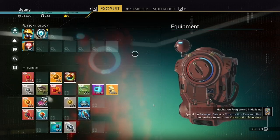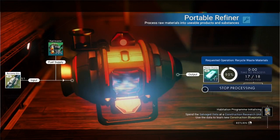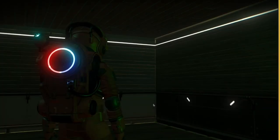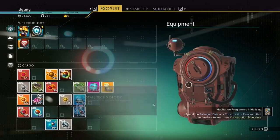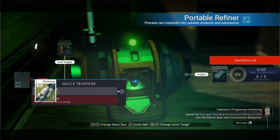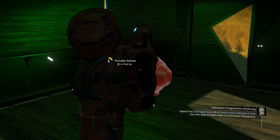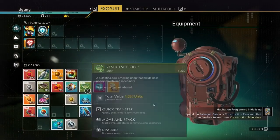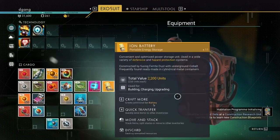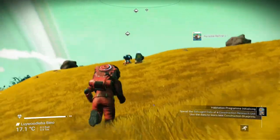Runaway mold goes to nanites five-to-one. I have 243 nanites; if I put that in my exosuit I now have 261 nanites. All slime — after several refinements — the residual goop, the viscous fluids, all will eventually turn into nanites. Now let's look at the construction research unit.